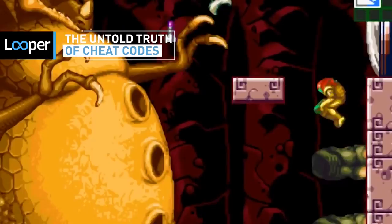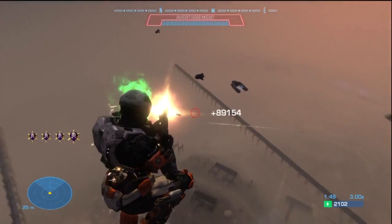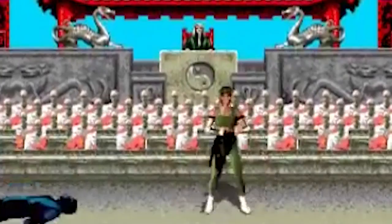Cheat codes have been around for almost as long as there've been video games. Whether you want infinite ammo or just want to give everyone in the game a big, stupid head, chances are there's a cheat code for it. But how did these magic codes first come about? How did word of their existence spread? There's a lot of history behind cheat codes, and it's about time we took a look.